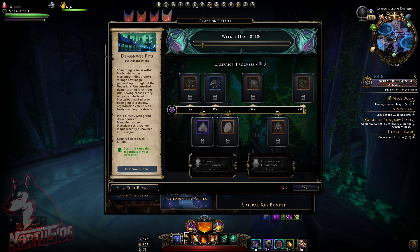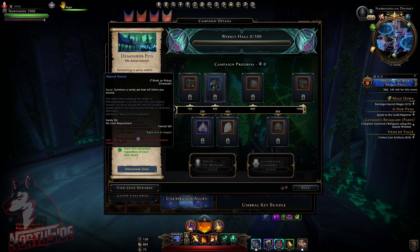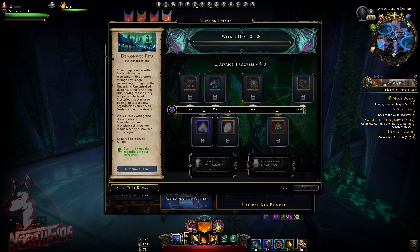So we will be staying in the Underdark. We got a weekly haul — 0 out of 100 — with some different rewards as we progress through the weeks, including shards, powder, new equipment, and more.